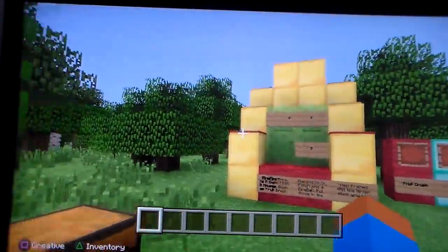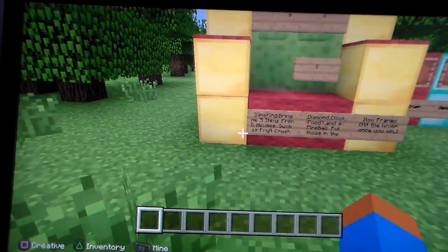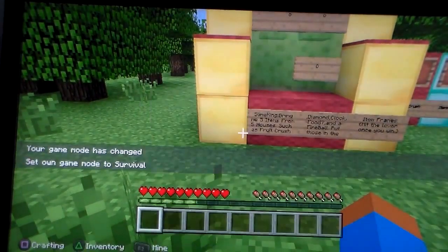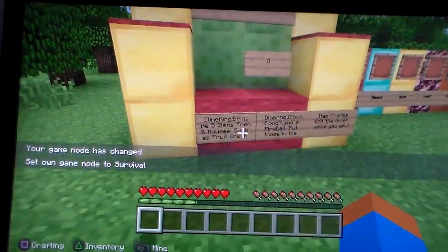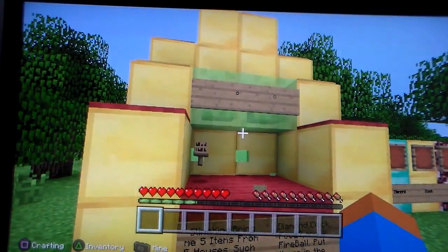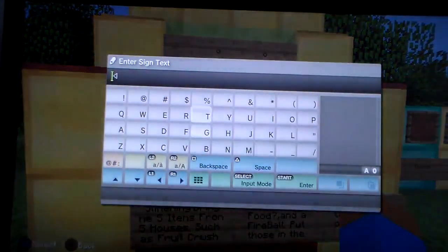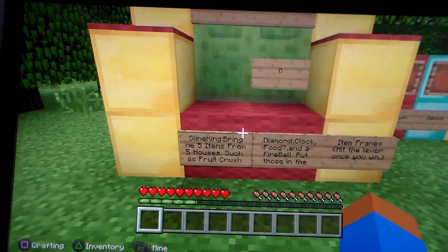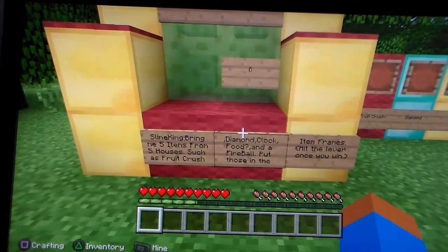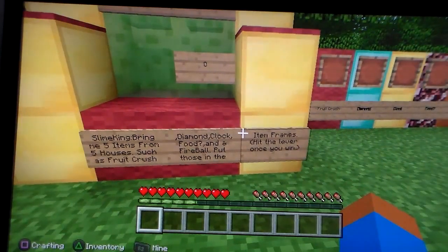We have a Fat Slime King over here, which is the person that you're helping. I'm just going to play the map and we're going to see how well it goes. I'm probably going to be able to do this on my part because I know where everything is. The Slime King says: bring me five items from five houses — Fruit Crush, a diamond, a clock, food question mark, and a fireball. Put those in the item frames and hit the lever once you win.